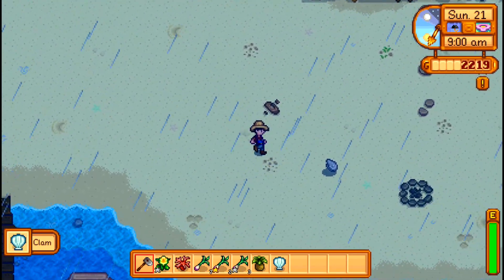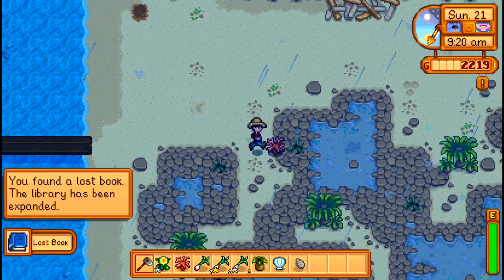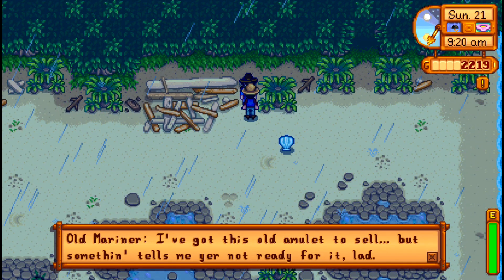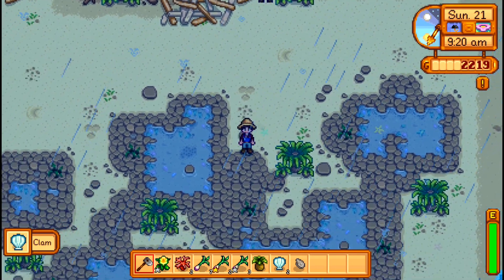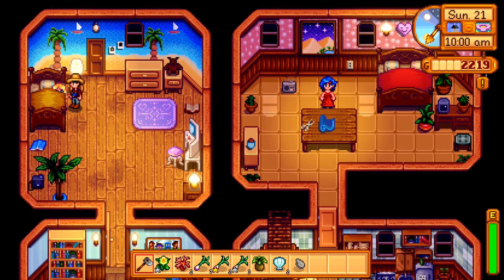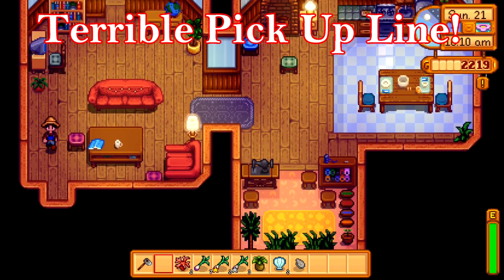There is a person that shows up on the beach on rainy days — that is an old mariner. He has an amulet that he is willing to sell, but you need to be at very high affinity with somebody. Essentially this is the blue feather from Harvest Moon of this particular game — it allows you to propose to the person. Where's Haley? She's hiding in her bed. Well Haley, if you were a triangle, you would be an acute one. And that is your terrible pickup line for this Sunday.